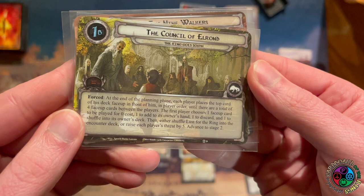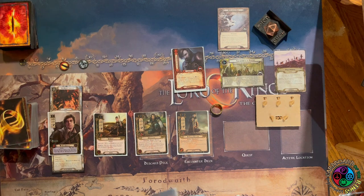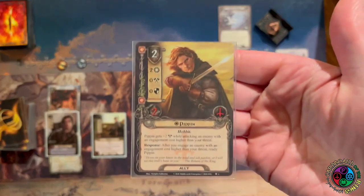Looking at the quest — the Council of Elrond. We set aside the Lust for the Ring, Redhorn Pass, Doors of Durin, and the Watcher in the Water out of play. Stage 1b: forced at the end of the planning phase, each player places the top card of his deck face up in front of him until there are four face-up cards. Players then choose: put one into play, one into hand, one shuffled into deck, and one into the discard pile. Then either shuffle Lust for the Ring into the encounter deck, or each player raises their threat by five — then we advance to stage two.